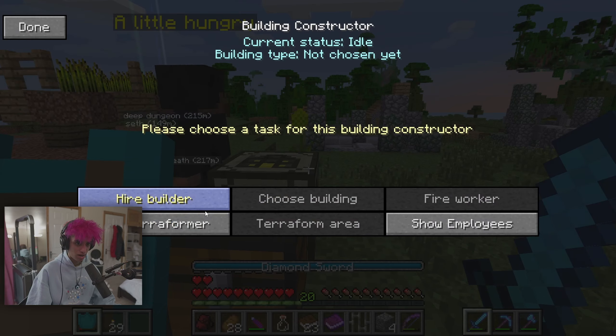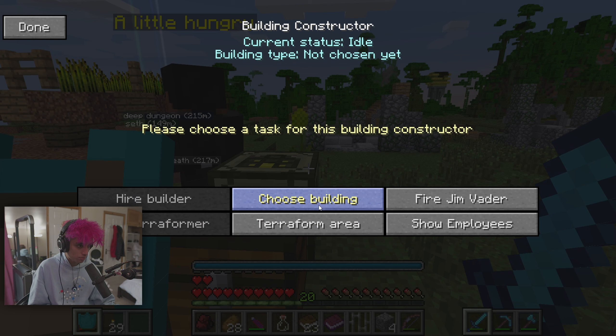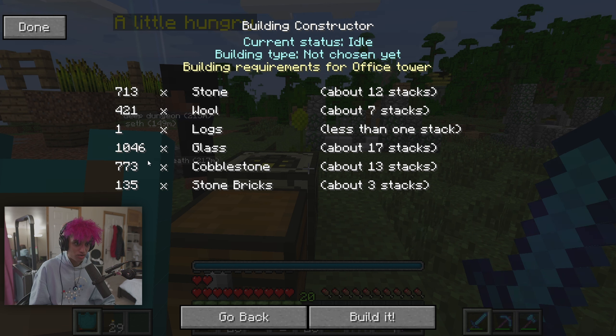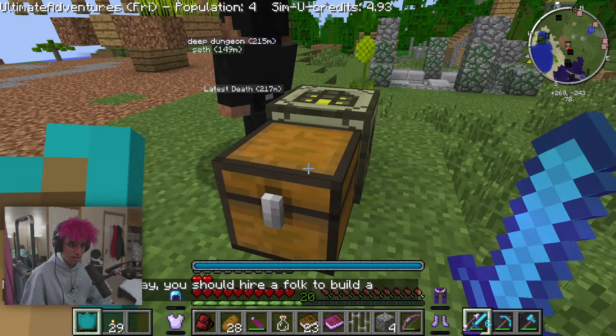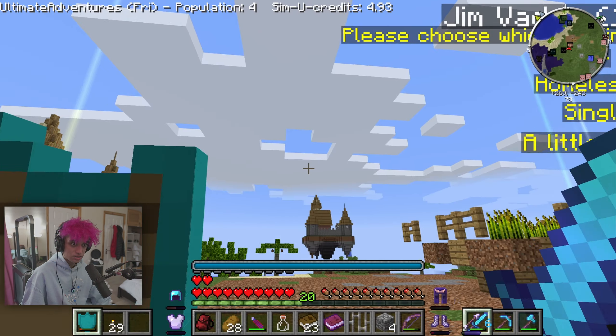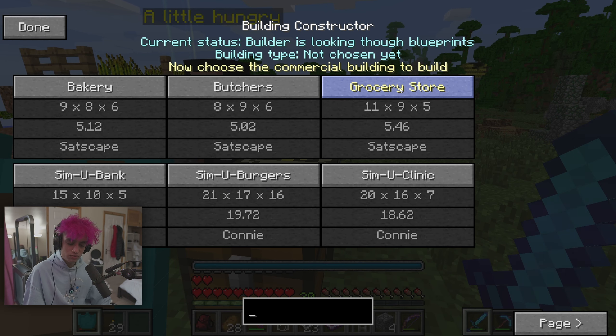I'm gonna get him to build something for me right now — hire a builder. Jim Vader, you're the builder because you're a legend. I'm gonna choose building — an office tower? A cathedral? I like the sound of an office tower, but we ain't got the facilities for that. Has anyone seen my trousers? I might try and build a butcher — can we make a cattle farm? 31 fences, less than a stack — I reckon I do that off camera. Hope you enjoyed the video — if you did, like, subscribe, comment, peace and bye!